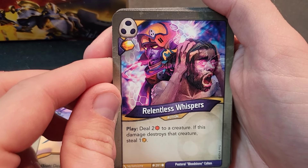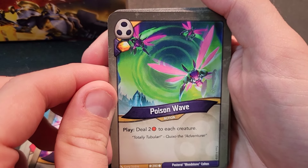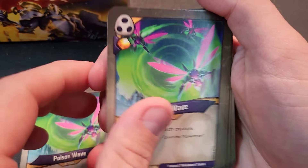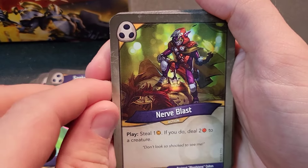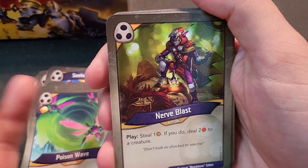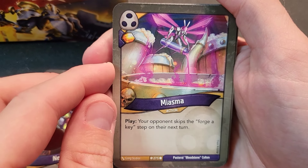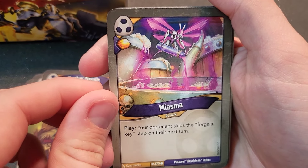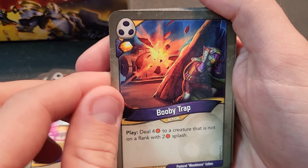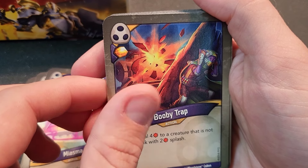Relentless Whispers — play, deal two damage to a creature; if it destroys it, steal one amber. Poison Wave — play, deal two damage to each creature, which can hurt you since Shadows creatures are weak. Nerve Blast — steal one amber; if you do, deal two damage to a creature. The steal is dependent, but there are cards that prevent stealing, and sometimes your opponent is out of amber anyway. Miasma — your opponent skips the Forge a Key step on their next turn. Very powerful.